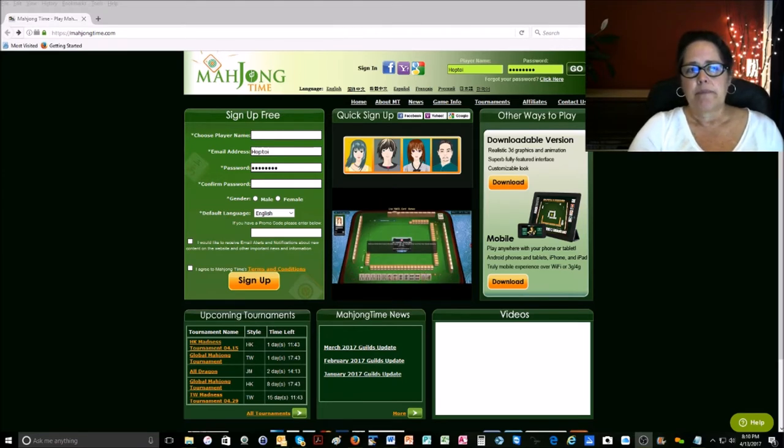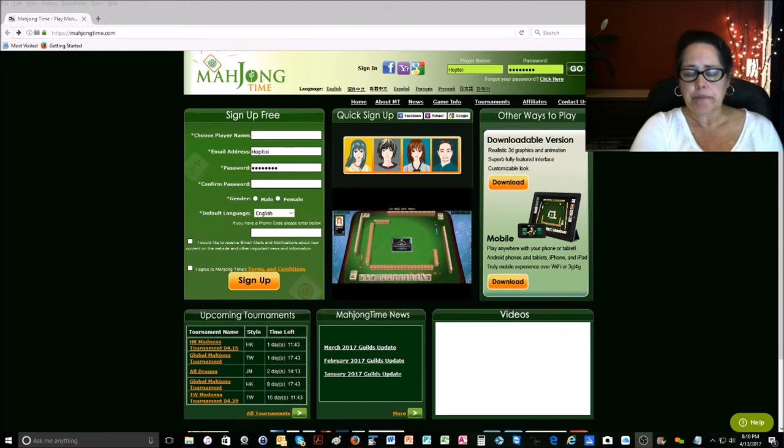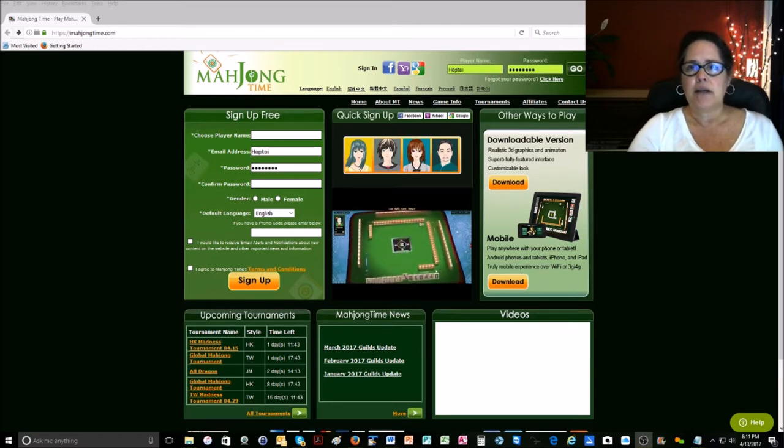There are some nuances to this because in the winds and dragons category, for example, there are certain number tiles that you may need to use for your winds and dragons. Same thing with the year category — you're going to need some dragons there. Also for the consecutive run category, if you don't start with a good run of five tiles in a range, specifically one through five or five through nine, you really want to gather tiles in a range of four tiles in mixed suits, because there are only about three hands from year to year in the consecutive run category that are all one suit. So keep that in mind.